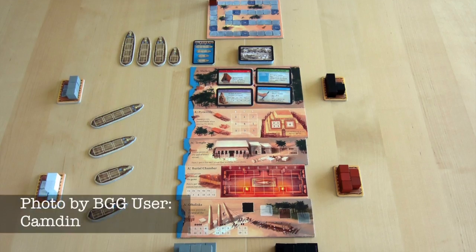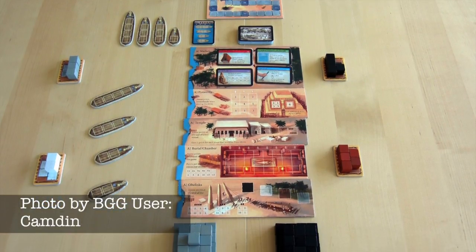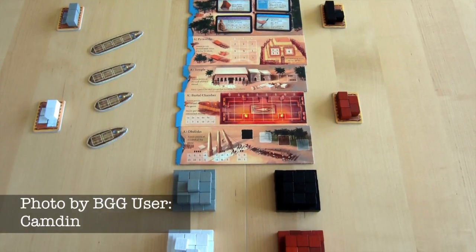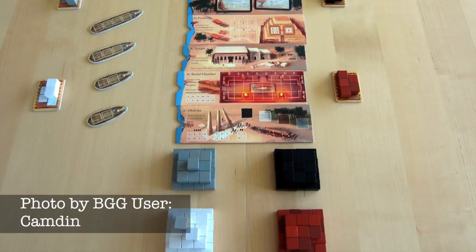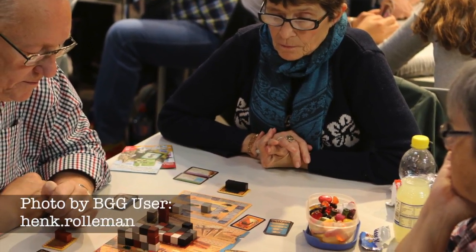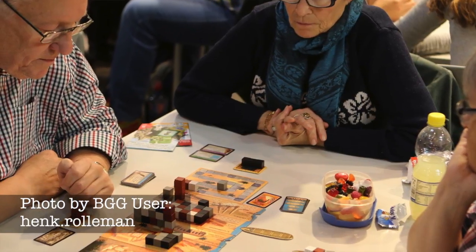A game that many gamers in the U.S. still aren't familiar with, thanks to its delay in translation to English, Imhotep has become a smash hit amongst our gurus thanks to its sleek design. To be honest, Imhotep works just as well with four players as it does with three, thanks to its engaging theme and a very satisfying level of player interaction. Imhotep puts you in the shoes of a quarry master sending bricks off to be used in the grand structures of ancient Egypt.